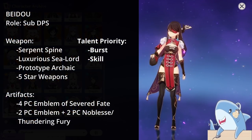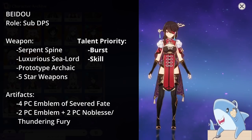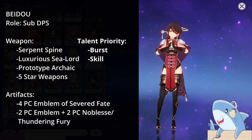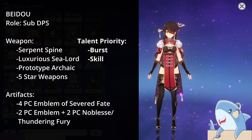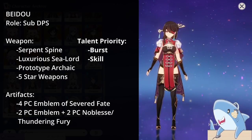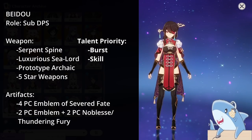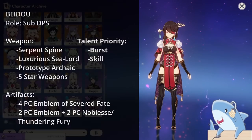Beidou. Beidou is a sub-DPS that loves the Emblem of the Severed Fate. For weapons, give her a DPS-oriented Claymore — Wolf's Gravestone, Luxurious Sea-Lord, or Prototype Archaic. For talents, level her Skill and Burst; completely ignore auto-attacks as they are very slow. For artifact set, 4-piece Emblem of the Severed Fate is really, really good on her; if you don't want to farm it, 2-piece Thundering Fury with 2-piece Emblem or 2-piece Noblesse will work, though eventually aim for the 4-piece Emblem. Headpiece: Crit Rate or Damage; Goblet: Electro Damage percent; Sands: Attack percent or Energy Recharge if you need more.